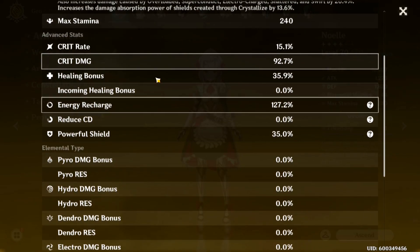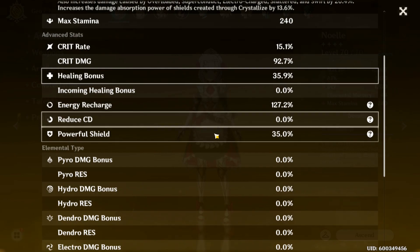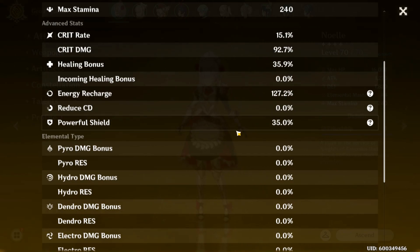You can see right here her healing bonus is at 35%, which helps her healing potential so much more, so she can actually heal a lot more from her breastplate. The shield strength stat at 35% helps out so much more. The only way to increase that stat is through the artifact set Retracing Bolide — that's the only way to get this stat up.